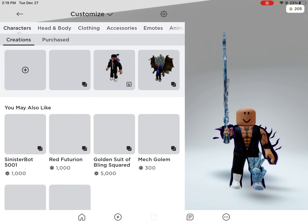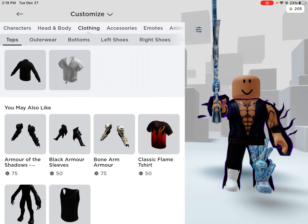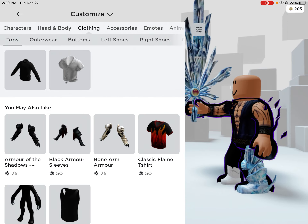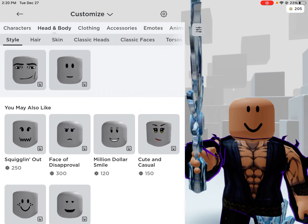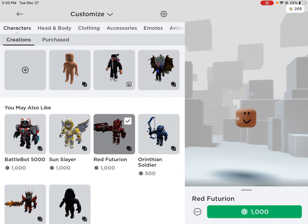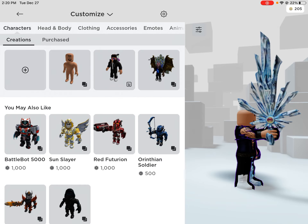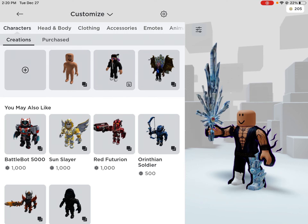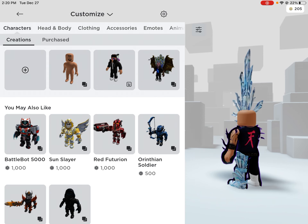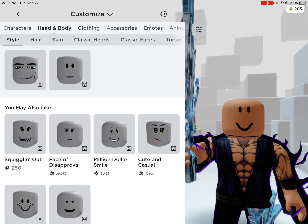So you guys can do whatever you want with this, but in my opinion the best things to have are a cool aura and buy a different character to get a different kind of leg, if you know what I mean — just to have a different kind of leg to make it look cooler. I think dark purple aura with an ice leg looks super cool. But you guys can do whatever you want — just make it your own and customize it however you want.